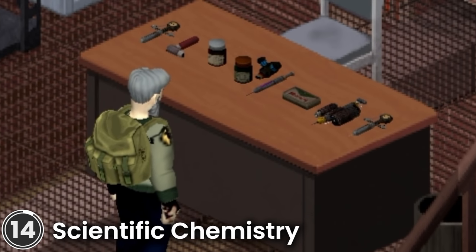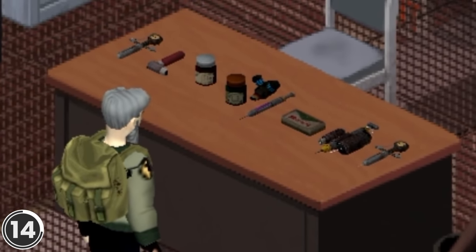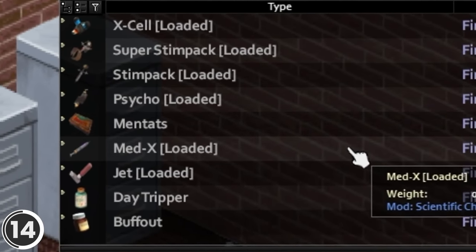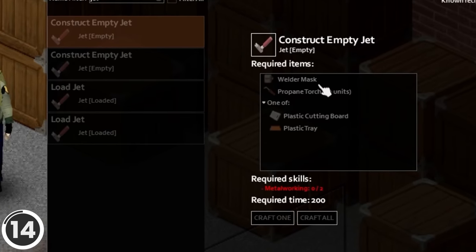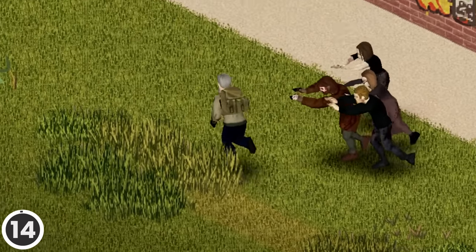Scientific Chemistry. This mod adds new items known as chems from the Fallout series. It includes the following: Jet, Buffout, Medics, Mentats, Steampacks, Super Steampack, Psycho, Xcel and Daytripper. You can read an in-depth overview of each of them on the workshop page. Some of them are craftable and almost all chems are possible to find while exploring.